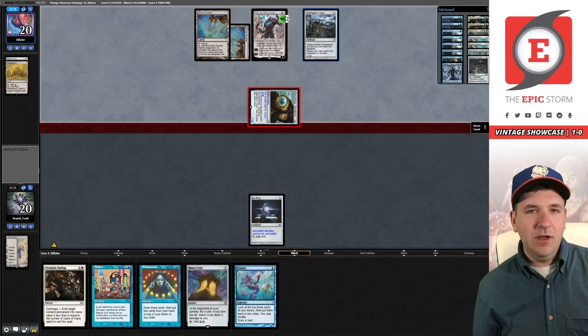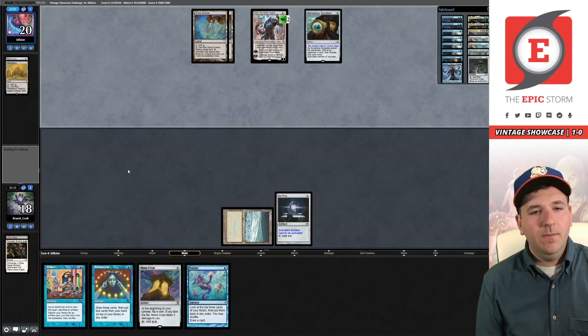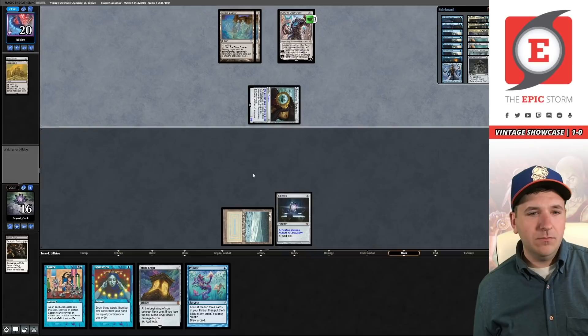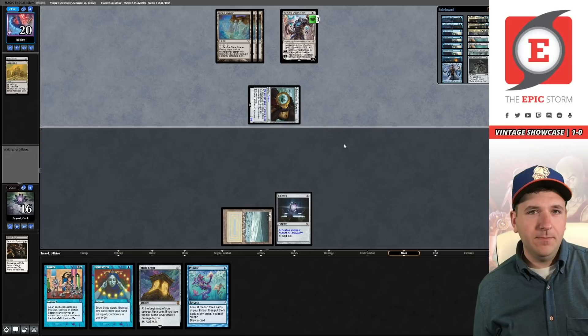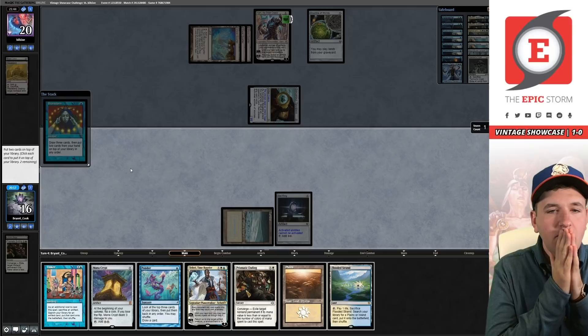We're just dead — I just don't know how we're ever going to beat this Karn. I guess we can beat it with Tinker — just need to draw Tolarian Academy. Hypothetically if we ripped Academy, I could cast Tinker. Karn is just so brutal. I wonder if they're thinking about Quartering me. Another one — that's actually going to lock us out. We're not going to be able to get up to four mana. Am I supposed to keep the Crypt in hopes we find exactly? I don't think so.